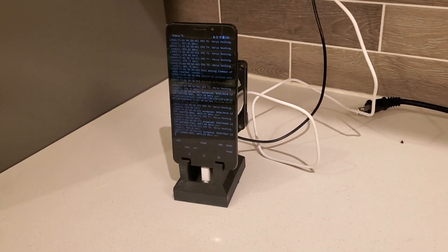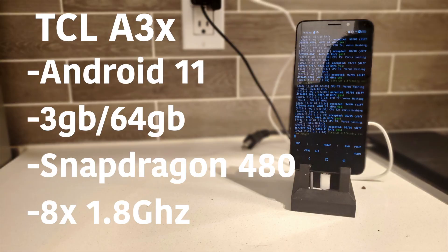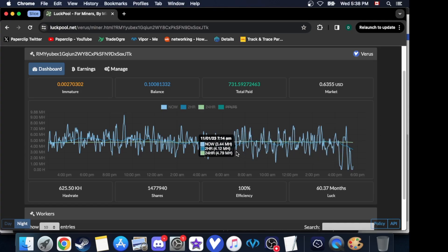Here are the specs. This is the TCL A3X running Android 11. The model I have is 3 gigabytes RAM and 64 gigabytes of storage. It's running an older Snapdragon where eight cores run at 1.8 gigahertz. I think where this phone shines is the efficiency of the Snapdragon 480 — we'll be seeing that later in this video.